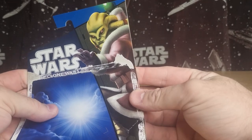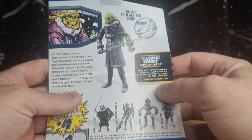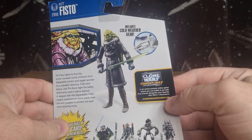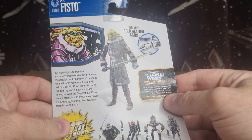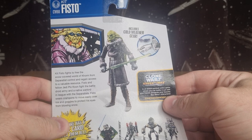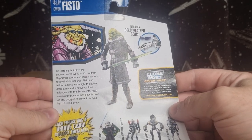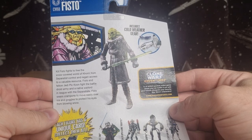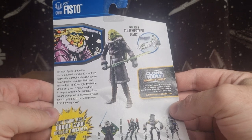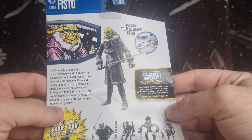So we have Kit Fisto on the card back, and you can see a little bit of the comic there. It says Kit Fisto fights to free the snow-covered world of Korm from Separatist control and regain access to valuable resources. Fisto and fellow Jedi Plo Koon fight the battle droid army and a native warlord in league with the Separatists. Fisto wears crampons to move easily over ice and goggles to protect his eyes from blowing snow.